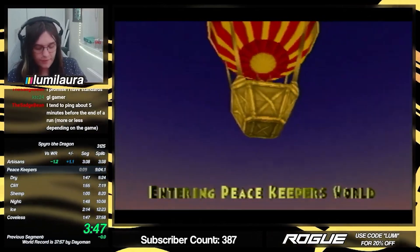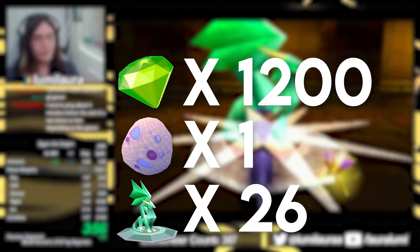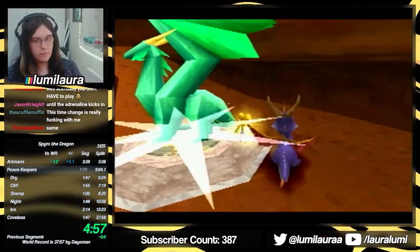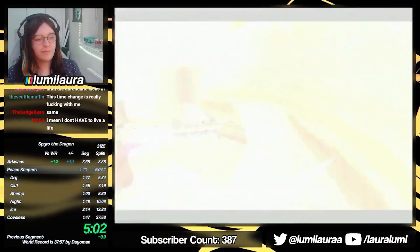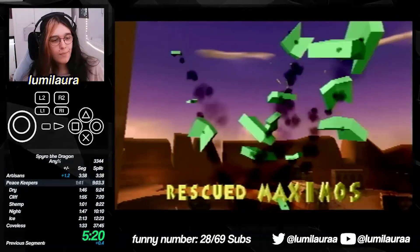The Peacekeepers. In this world, the pace of the run really starts to rev up. In order to pass it, Lora needs around 1,200 gems, 1 dragon egg, and 26 dragons. And to get these as fast as possible, a few new tricks are introduced. First of all, a charge glide jump. Charge gliding involves hitting the charge button a frame before gliding, and allows the glides to go much further while also keeping more height. This is used to jump over a gap which is normally much too big to cross, saving about 12 seconds.